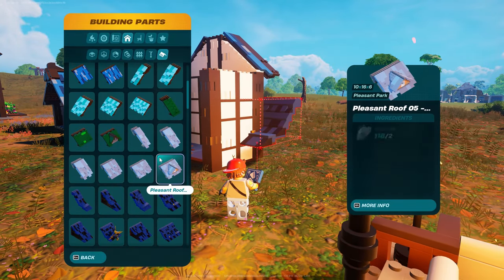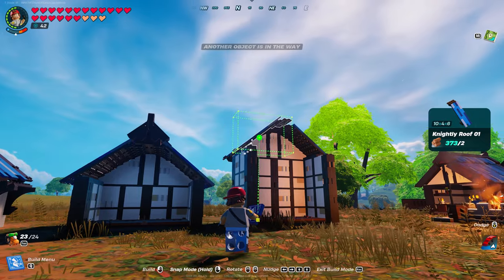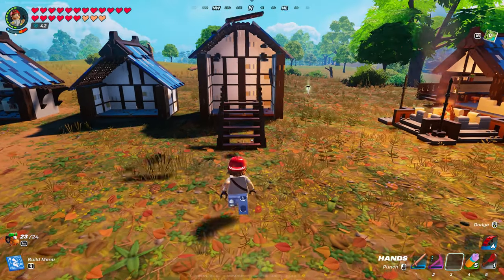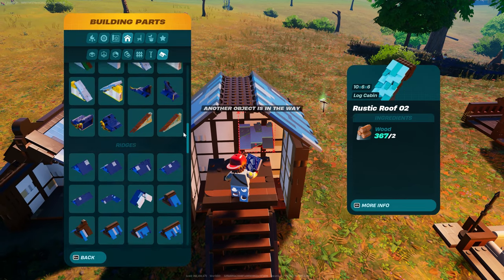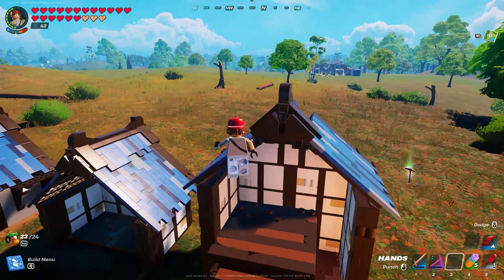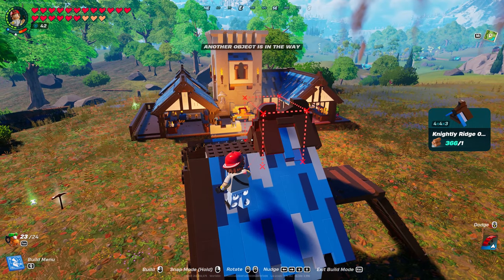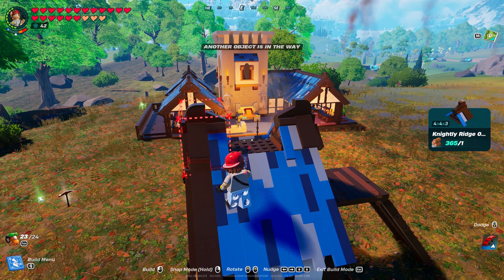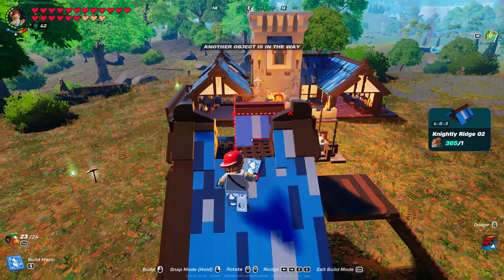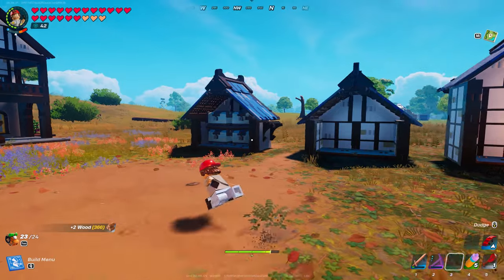If you don't like that look, go into roofs — it's going to be a number two and number one again. I'm going to get on a ladder this time just to make sure we're not fighting with it. You're going to grab your ridge — knightly ridge number one, one on each side. Go back down a ridge — it should be number two.